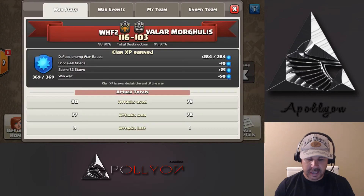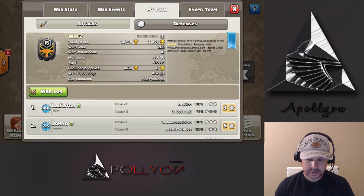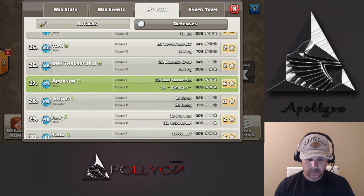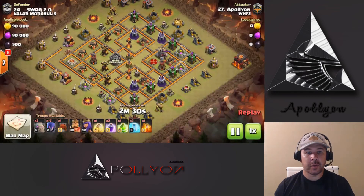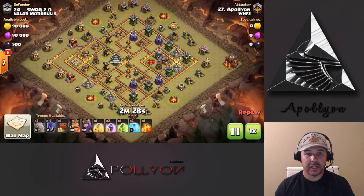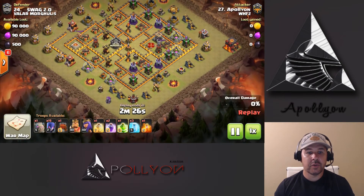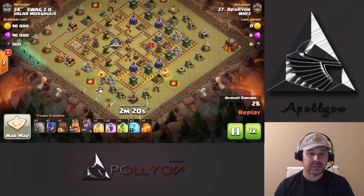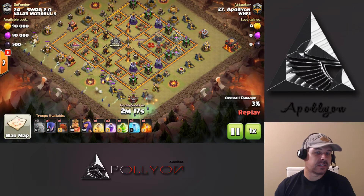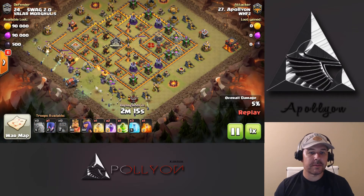Let's look at the hit on number 24 — another fresh hit, not knowing what's in the CC, not knowing where any of the traps are. We're going to go with our mass witch with a couple golems. I could have probably done this with one golem, actually, and maybe a couple giants, but I'm just very comfortable with this composition.